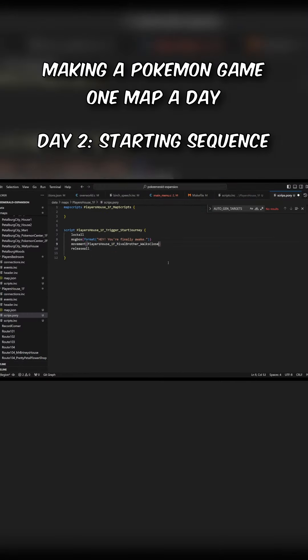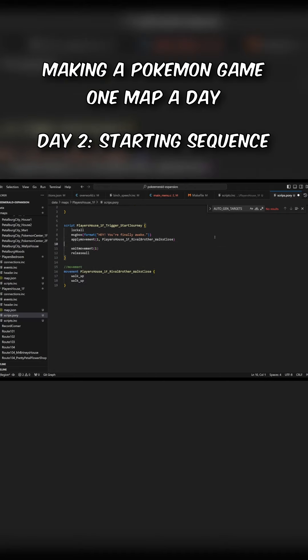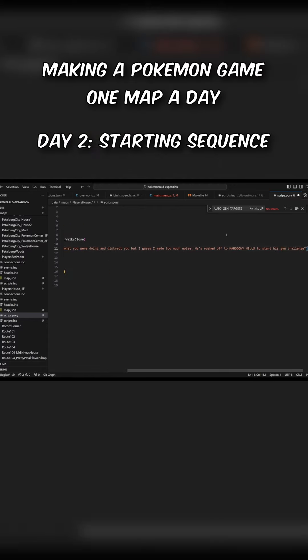You'll come downstairs and be accosted by the little brother of your rival. As you can see here, I'm using a bit of code to start the interaction - basically a bit of chat - because I want to make it quick and not a big blocker, but I want to introduce the main player of your rival, who's a bit of an arsehole.